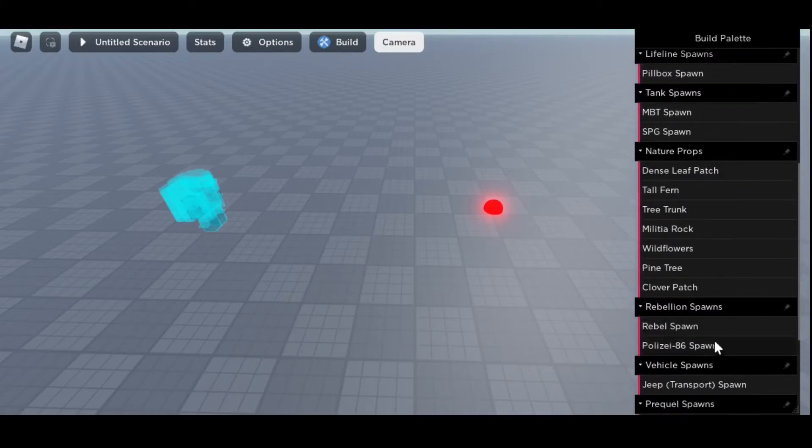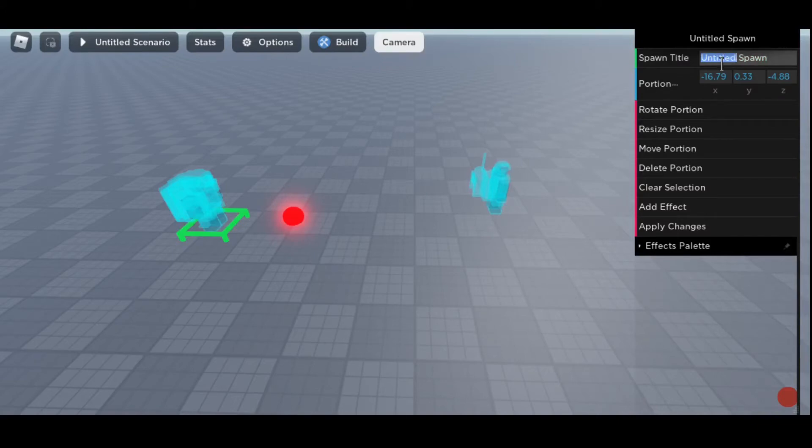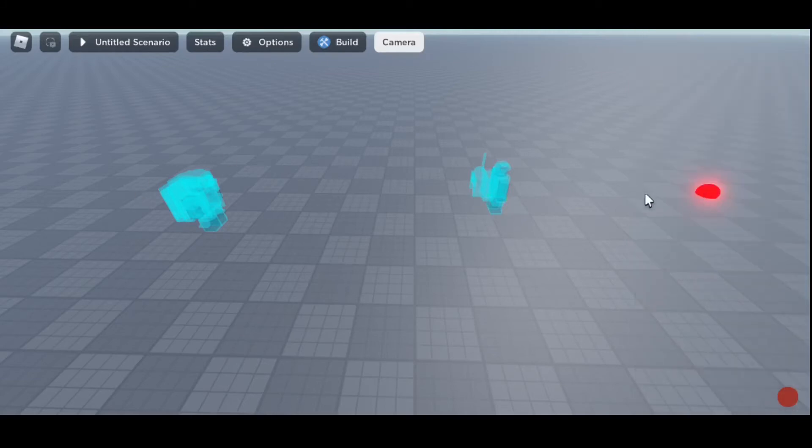We'll put down another spawn. When you deal with spawns, you have to click on them in order to configure them. For example, I'll call this 'Polizai spawn,' rotate it a bit, apply changes, clear selection. Take this one, rotate it, apply changes, clear selection. I forgot — I need to do rebel. As you can see, you can configure certain properties like spawn title and, when you get to flags, flag title. You click apply changes to save everything for that portion.